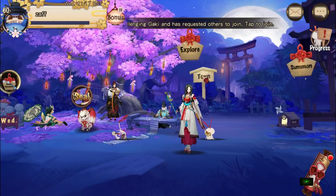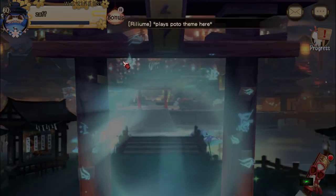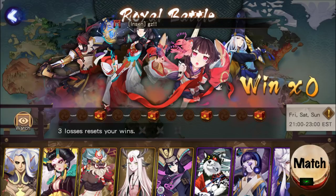So what you can do is you go to town, then you move to the left, you see this portal over there - that's where it is. Then we go to assembly realm, got a royal battle, and it says here three losses resets your wins.